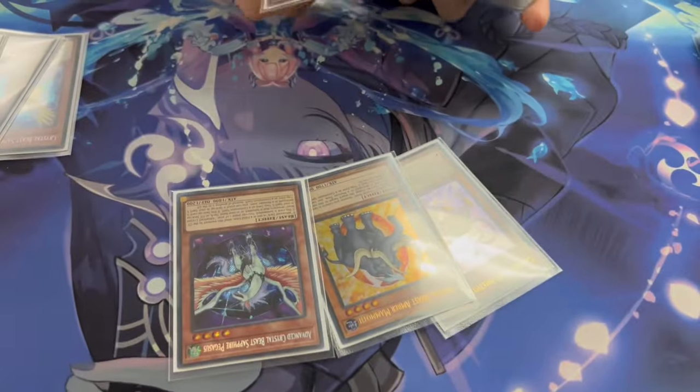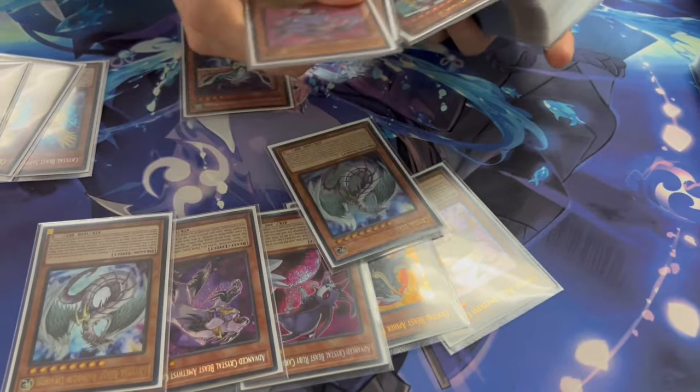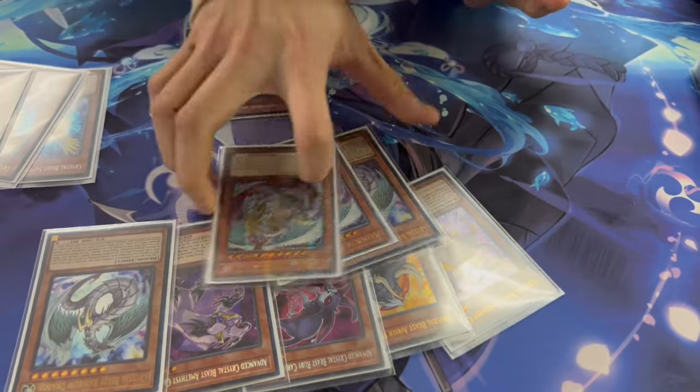I'm gonna let you get into it. So I've been playing Crystal Beast for a while, cooking up some really fun lists — synchros, Horus, Advanced Dark, various builds — but this is probably the most fun and most honestly un-bricky build. Crystal Beast do have one issue: the names. If you see right here, we have lots of bricks — way too many bricks. It's not fun to hold all these bricks, but honestly with the Horus stuff it solves all the issues.